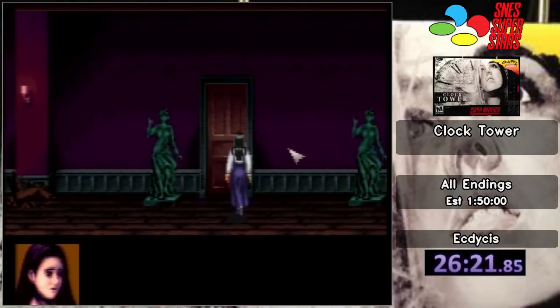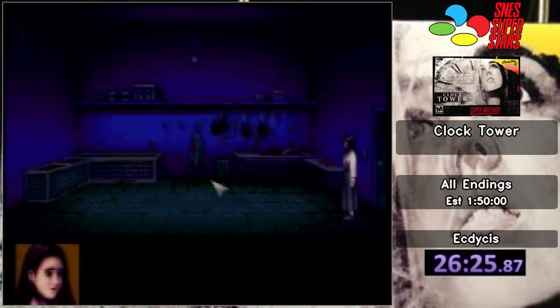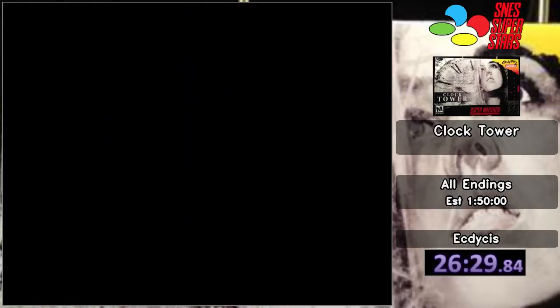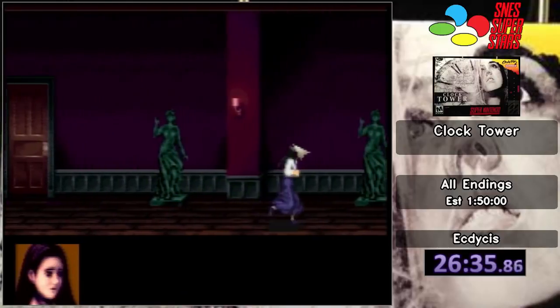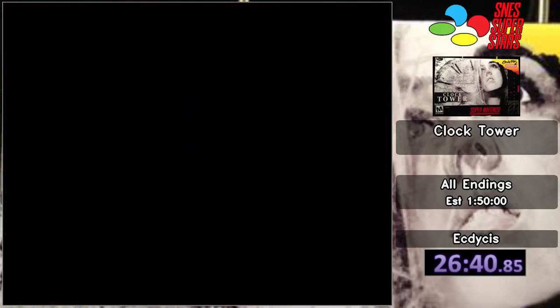Anyway, while we're searching the mansion and running away from Bobby, I'll let you know about Bobby. Bobby is a young child about eight years old. He carries a giant pair of scissors and has very short shorts, and is modeled after Angus Young, believe it or not. I don't know if he actually is, but he looks like Angus Young — that's my headcanon. I firmly believe he is Angus Young.